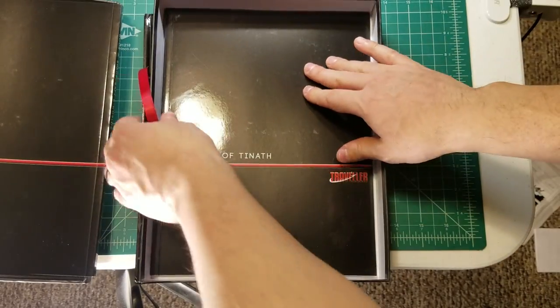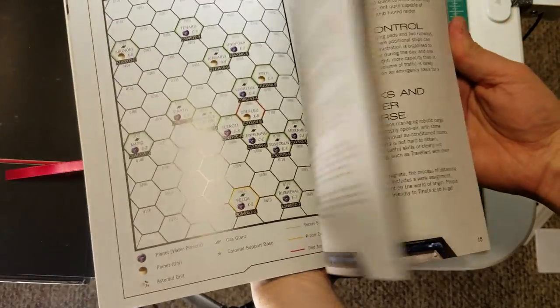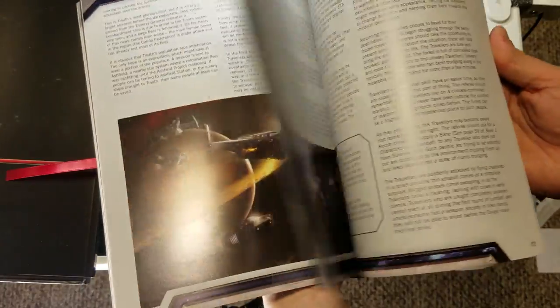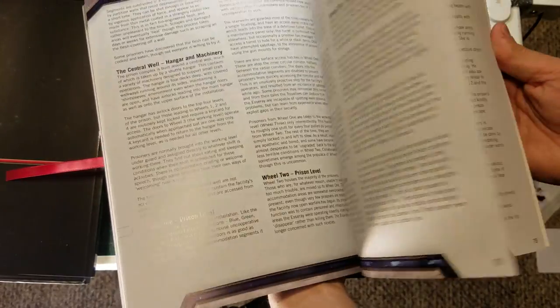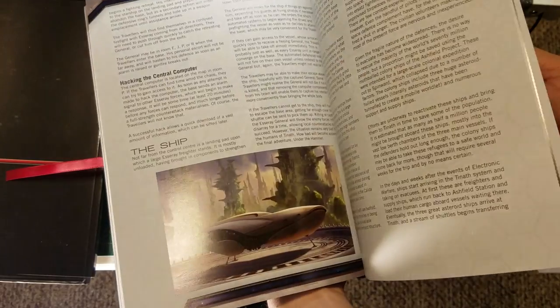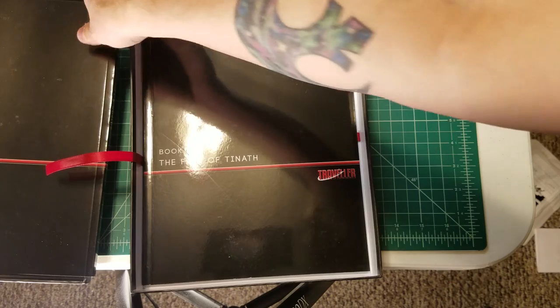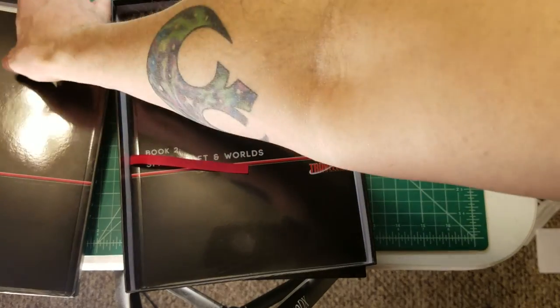Book three, The Fall of Tanath, is a short series of interlocked scenarios that you can use to get started with the game. I've been reading through them — they're pretty cool. I ultimately decided that for me, the starter set was a far better value, even though it costs more than the core book.